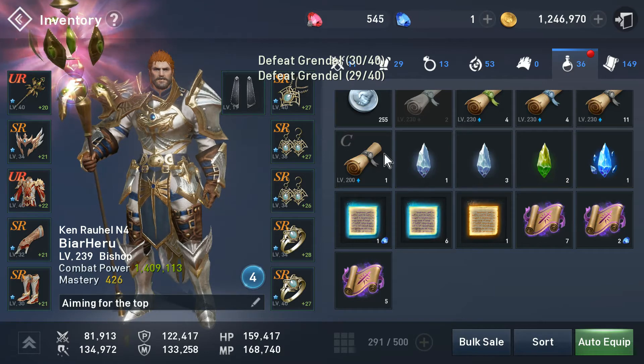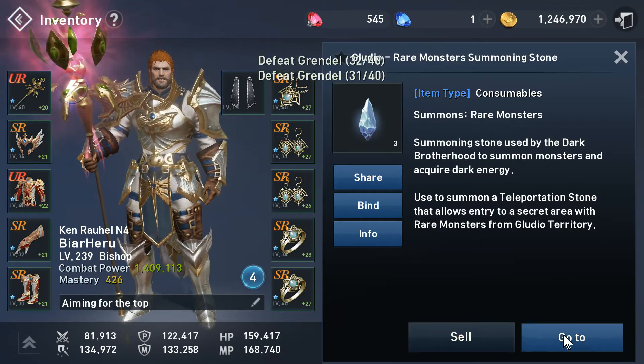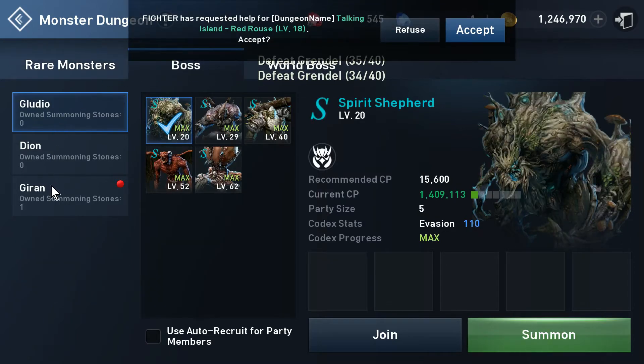It doesn't matter which one you press — you can do it another way also, but I always go in here. You can press any one, it doesn't matter, and then you press 'go to.' Then it opens up the interface. Here you have it. On this road you have to fill the codex — that's called the monsters. And this is the boss summoning stone.